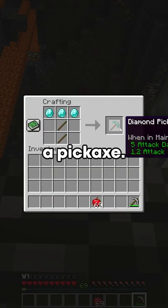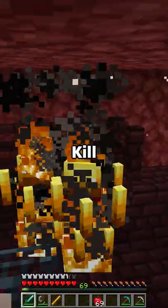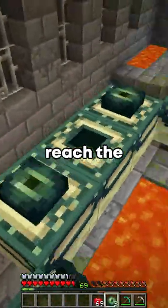With the diamonds, you can make a pickaxe. Then gather some obsidian. Use the obsidian to reach the Nether and find a fortress. Kill the blazes in the fortress to get blaze rods, then use the blaze rods to reach the End portal.